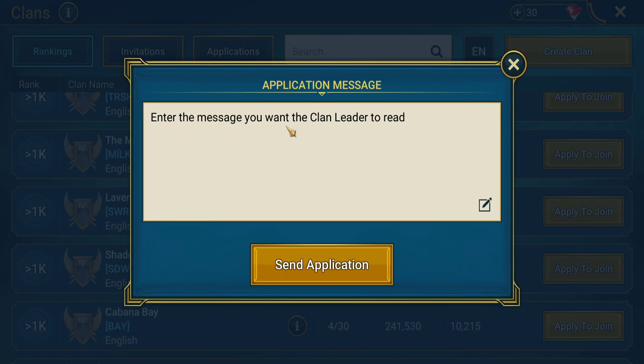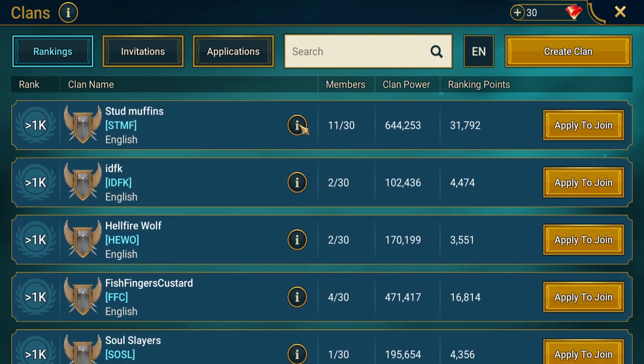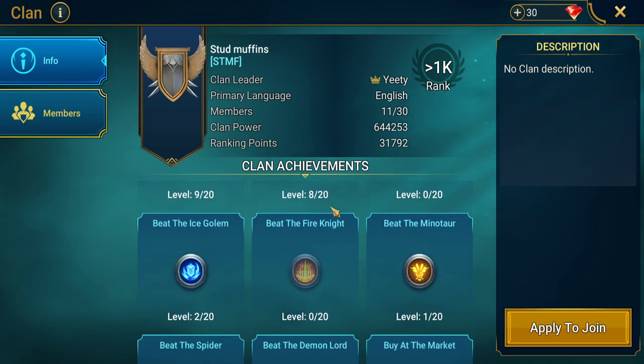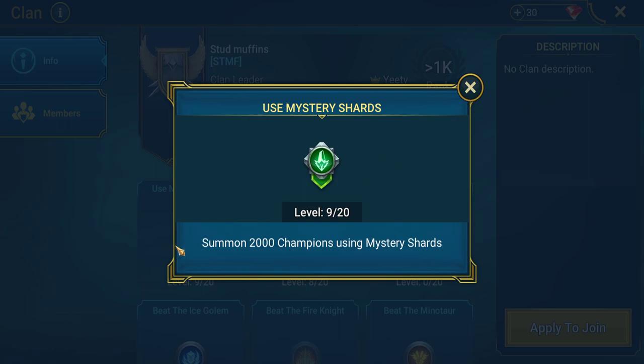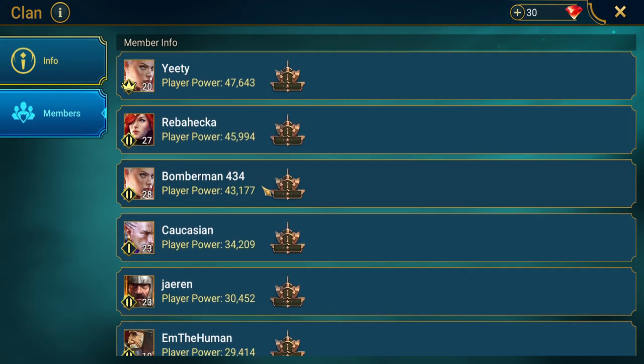If we click on one of these apply-to-join clans, you enter a message for the clan leader and send an application, then wait for them to respond — that's not what we want. Each clan has an info tab with a description, their rank, achievements like 'summoned 2000 champions using mastery shards' — these are collective clan stats — and it tells you how many members are in the clan.